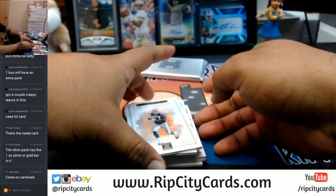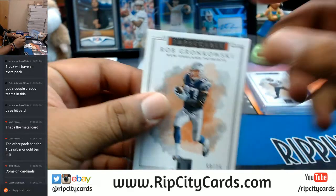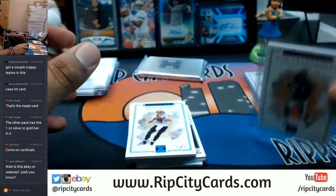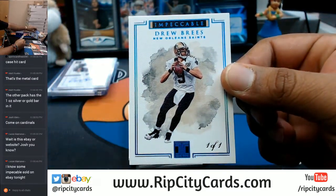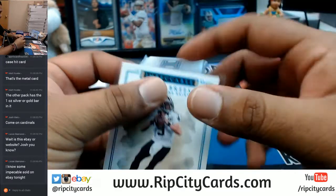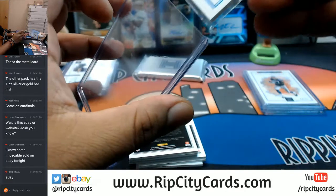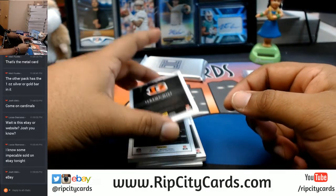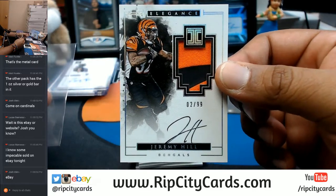To 75 Rob Gronkowski of the Patriots — this is eBay! A one-of-one Drew Brees — very nice! There you go, Saints with a one-of-one. That's two one-of-ones I've hit so far today — it's what I do. For the Bengals, two-color patch on-card auto for Jeremy Hill, numbered to 299 — that's nice.